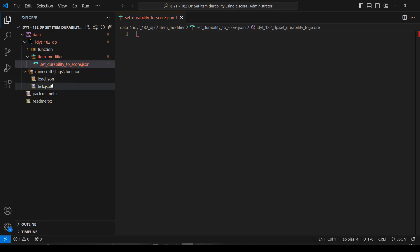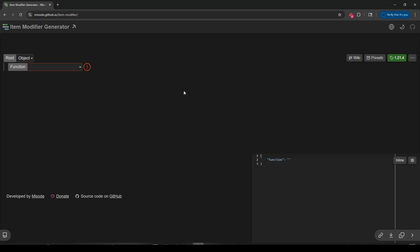We don't need the load, don't need the tick — you should just remove them. We don't even need the Minecraft namespace. Let's head over to the file and make ourselves our item modifier.